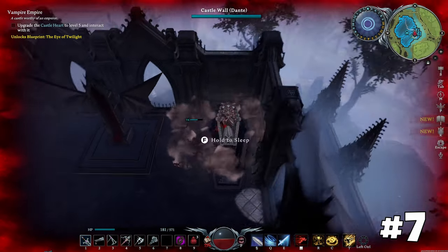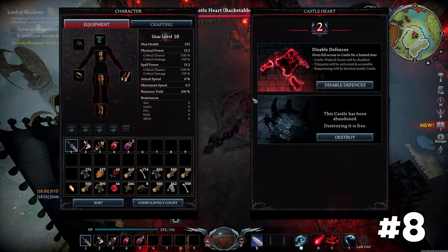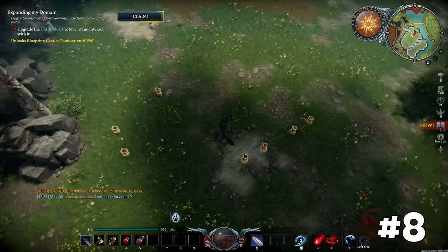For quick and free health point restoration, enter your coffin and wait a few seconds. You can occupy other players' territories even in PvE — just find a decaying castle and seize it.